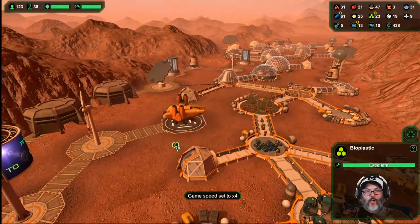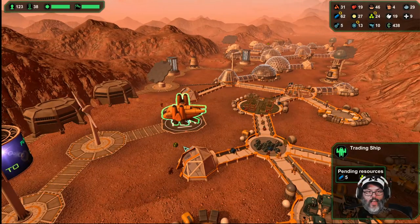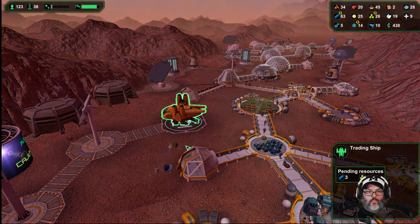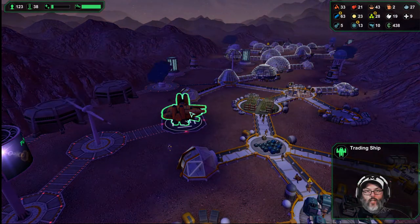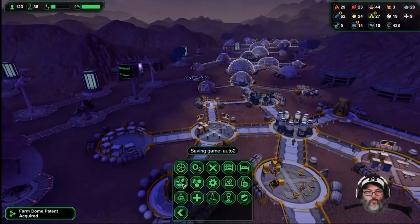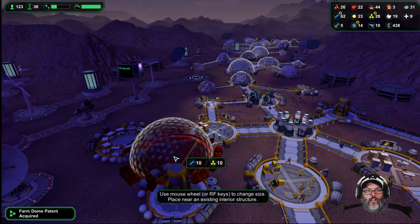All right, that'll take care of that. Now we should be able to come back out — looks like somebody was bringing that. There we go, and one more. So just out of curiosity, this farm dome — we had a seven, now we've got a 10. It's massive.